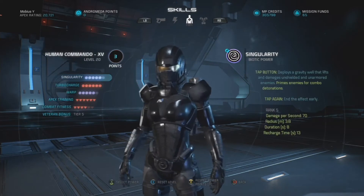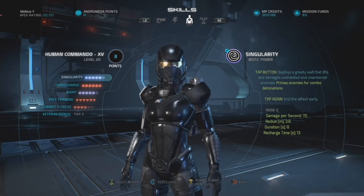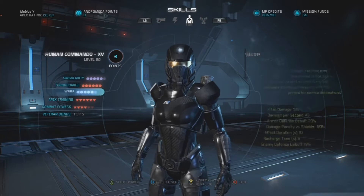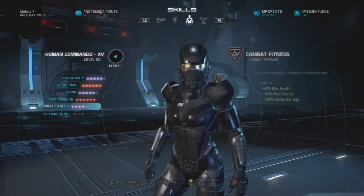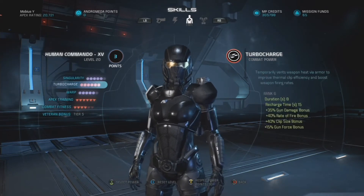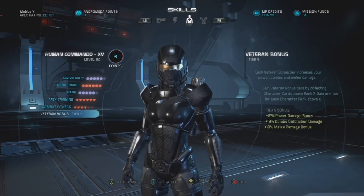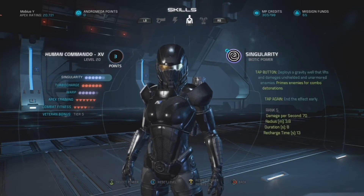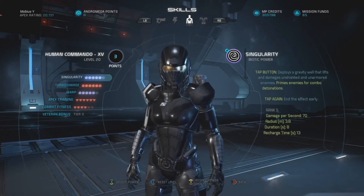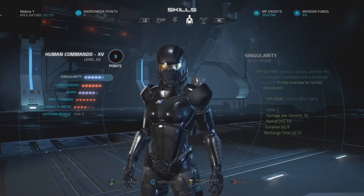Hey, Apex agents, Mobius Y here with another video for Mass Effect Andromeda's multiplayer, taking another look at a character build guide. Today's video is on the rare grade Human Commando. The goal was maximizing weapon damage output using the combination of Warp's debuff and Turbocharge's steroid, as well as using Singularity for widespread crowd control to disable less significant enemies.